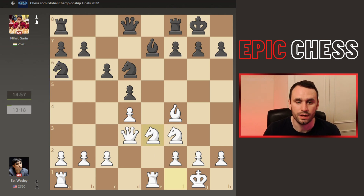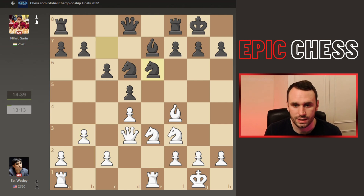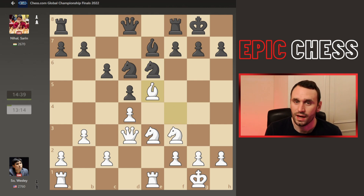Now we had Knight E3, looking to hop into the F5 square. Do you want to play G6? You weaken the dark squares, and these super GM players are always nervous to weaken squares. So Knight C7 — Nihal carries on. And now we had Pawn B3 from Wesley, preparing C4. Knight E6 came, the Bishop came to E5. This is a very interesting moment — look at the clock situation. Pretty much neck and neck, but Nihal burnt six minutes on this move of playing F6.